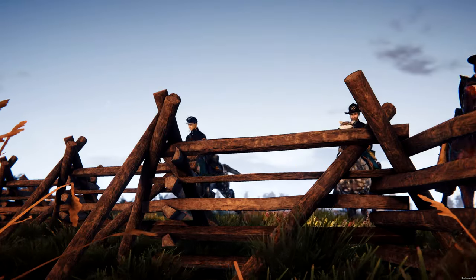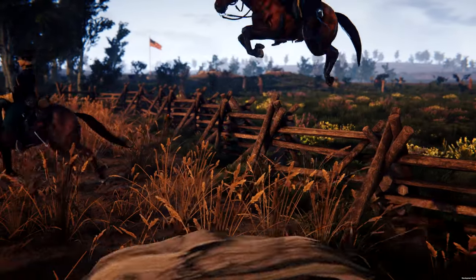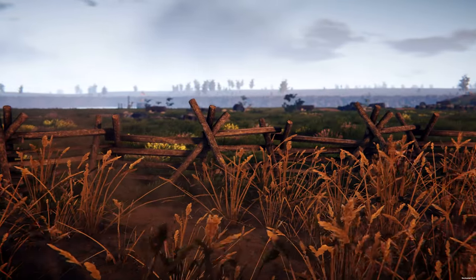Horses are also capable of jumping over smaller obstacles such as fences. However, they must be moving at a minimum of 20% of their total speed to initiate a jump, and cannot jump from a standstill.